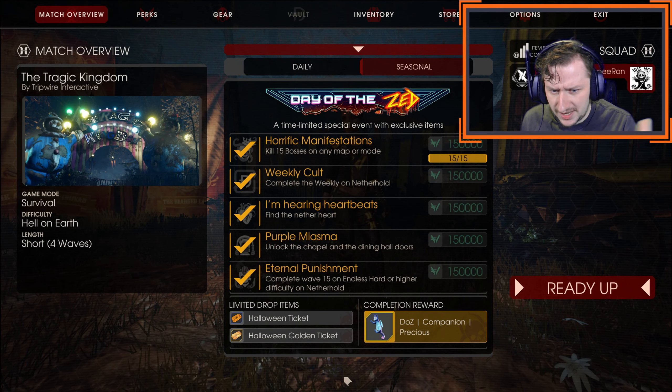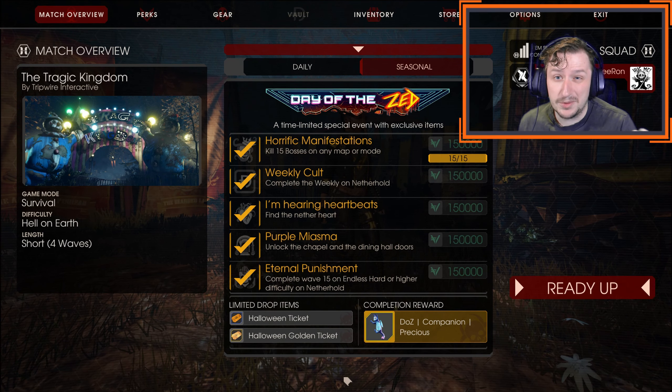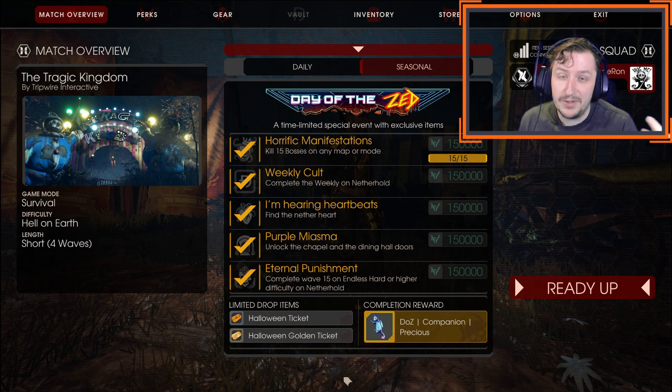Both fire modes count as ballistic handgun damage, but the secondary fire can also apply EMP status effects, so you can EMP Zeds. If you EMP a Zed, they can't use their special power — Scrakes and Flesh Pounds can't rage unless they're already raging. Bloats can't vomit unless they're already vomiting. Husks can't blow themselves up or fire. Sirens can't scream. Very useful.